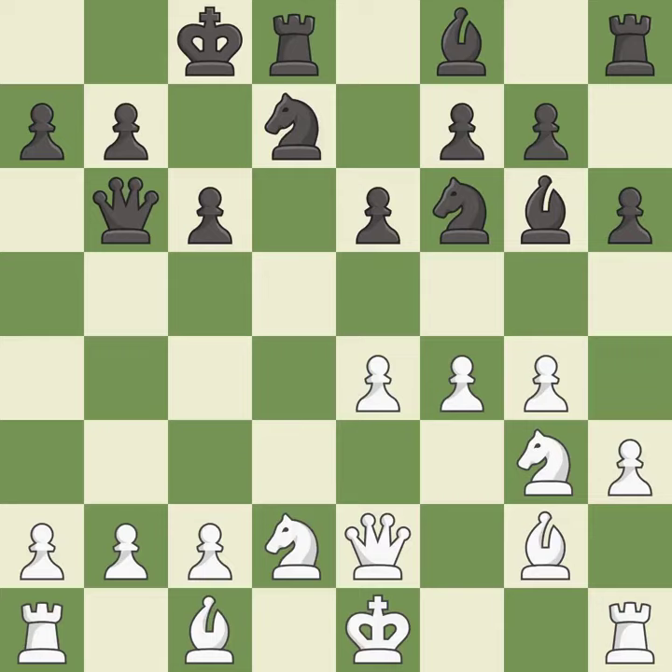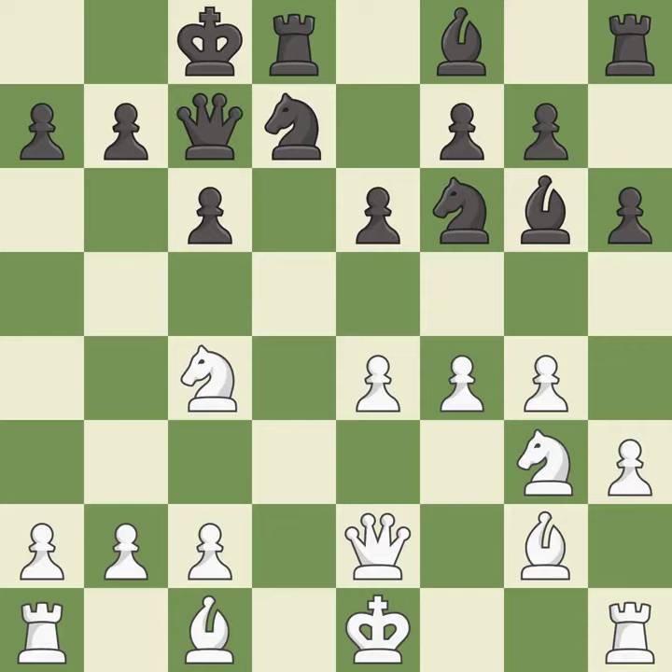The rook is now on an open file, which helps control squares across the board. It is good. This wins time by threatening a queen and forcing it to move away — this is the only good move. It is a great move. This move puts the queen on a safer square. This threatens to win a pawn. It is excellent. This develops a bishop off its starting square, getting it into the action. It is good.